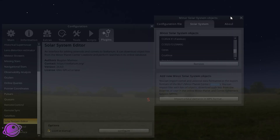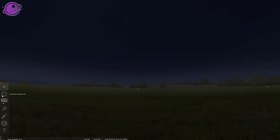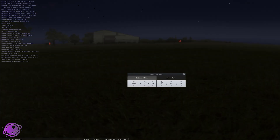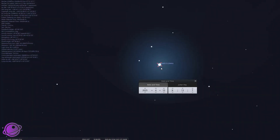We can now close this, and on the solar system list we can now see C/2025 F2 Swan listed. Close these windows, then open the Search Window and search for C/2025 F2 Swan. It looks like F2 is already there — click on Swan. It's below the horizon right now, so let's move forward in time. And there it is — around April 13th, this is where it will be.